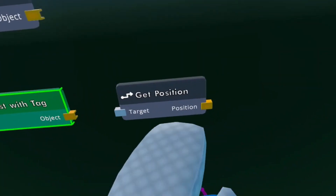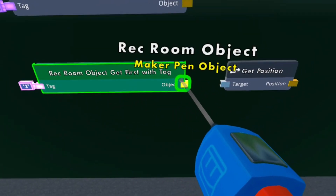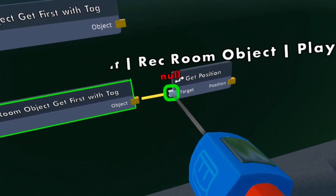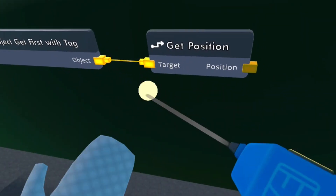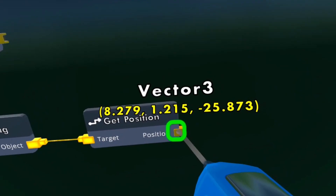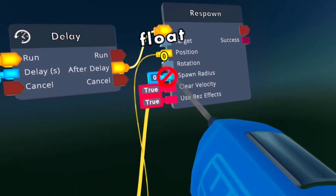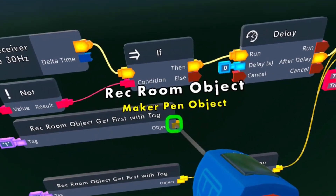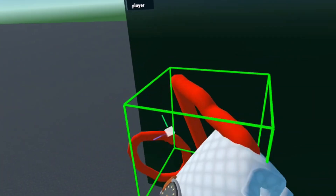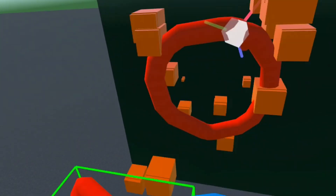What you want to get next is a get position. Wire the object of the second one — whichever one you want to have the other object teleport to — to the target, and then position to the position on the respawn and the rotation. With this one, you want to wire the object to the target. As you can see, it's just teleporting over and over again to wherever the pivot point is on this object.